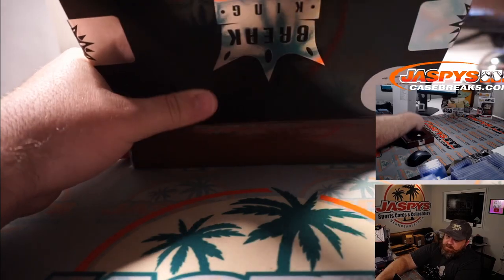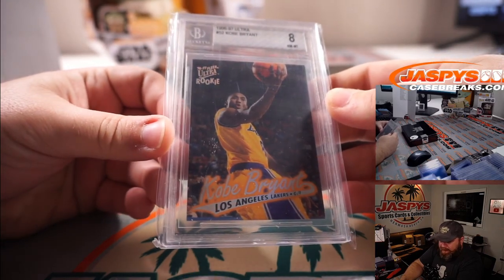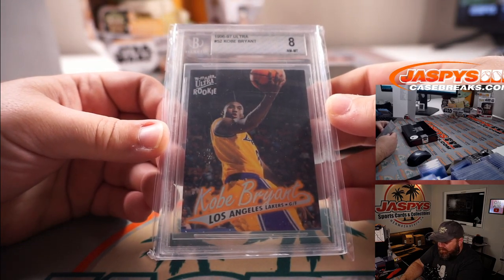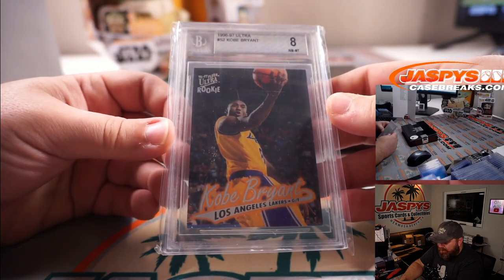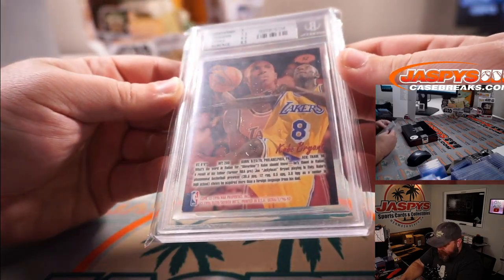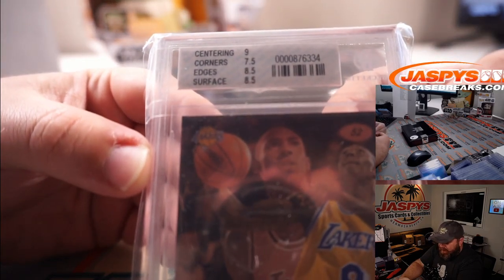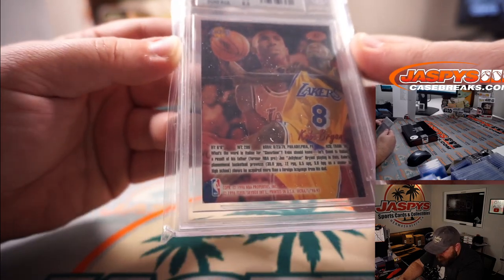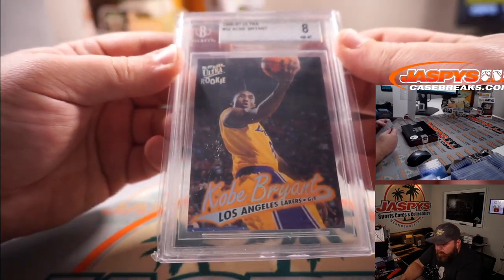And our final card from the box — I know that guy — Kobe Bryant, B, Michael Estrella. 1996-1997 Fleer Ultra Rookie, BGS 8. Centering was a 9, corners 7.5, edges 8.5, surface 8.5. Such a cool-looking set — old-school grading. Cool old-school Beckett slab too.